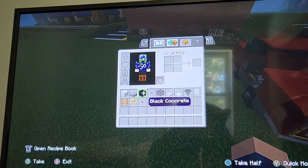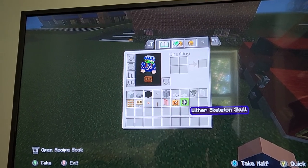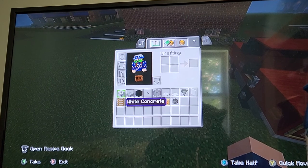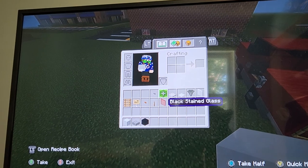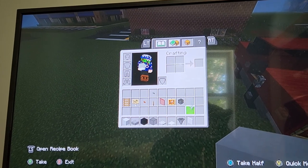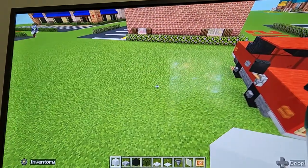Here are your materials: white concrete and carpet — obviously the colors are optional. You'll need your concrete of choice, black concrete, slabs, glass block, iron trapdoor, carpet, hopper, and item frame. The glass pane isn't really that important, but the item frame definitely is.